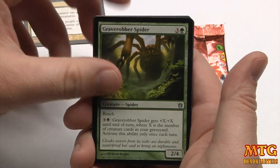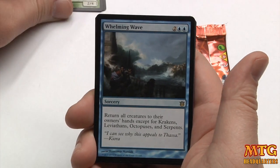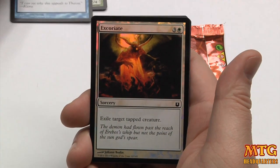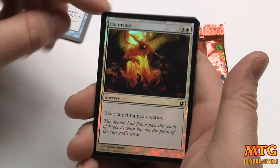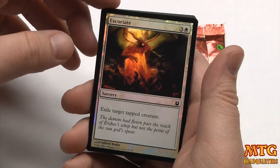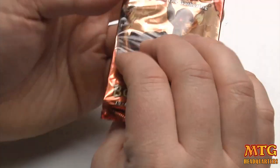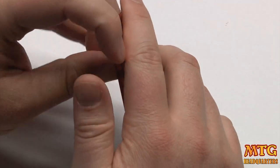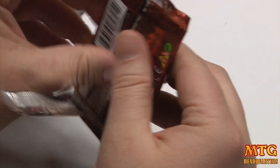Grave Robber Spider — I'm sure some will try to play Slyza with that. Our rare is a Whelming Wave — return all creatures to their owner's hands. And a foil Excoriate. I always have to think about that card twice. I predict our rare in this pack will be one of the featured game day promos from one of the other sets.